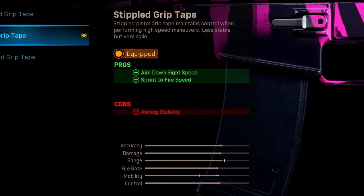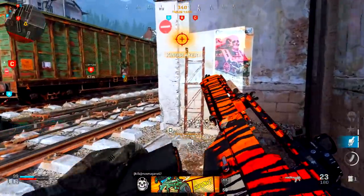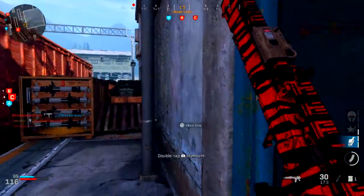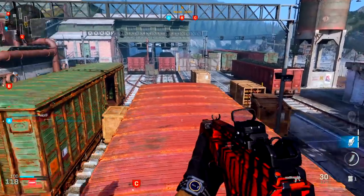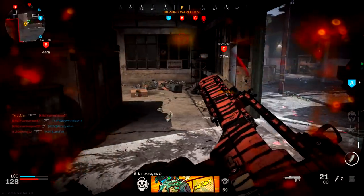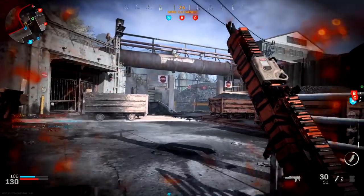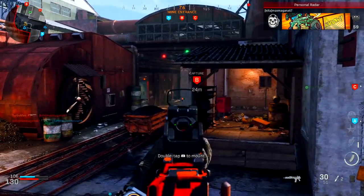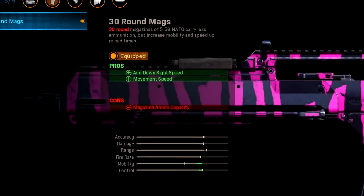For the rear grip I'm running the Stippled Grip Tape — this is a game changer, especially for this weapon because it's naturally slow and clunky as an LMG. It makes a big difference; sometimes it doesn't even feel like an LMG. It increases aim down sight speed and also helps you aim faster and fire faster after sprinting.